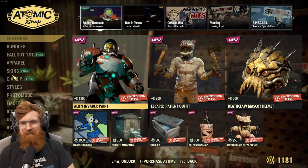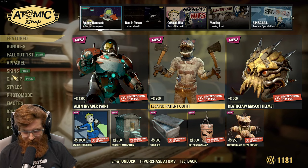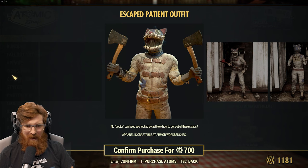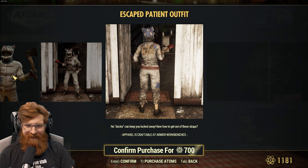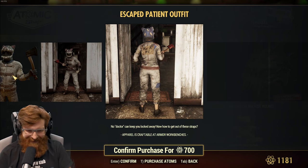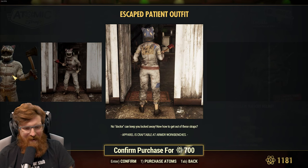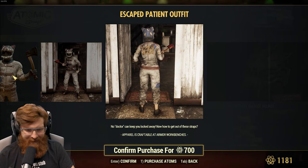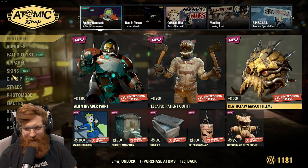I don't have enough right now, but yep — you're going to get me. The escaped patient outfit for 700. I already like the headpiece and it's pretty cool. It's even got a kick-me sign on the back. No doctor can keep you locked away — now how to get out of these straps, my boy? Oh my God. I don't think I'm going to get it, but that's pretty freaking cool.